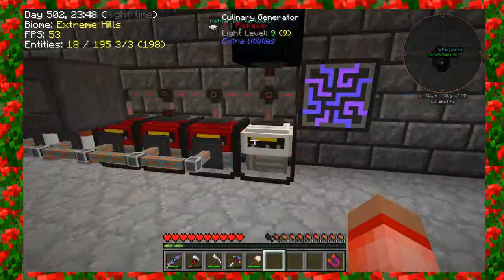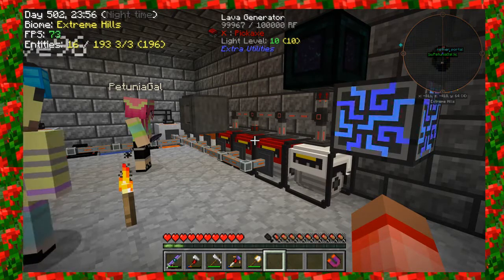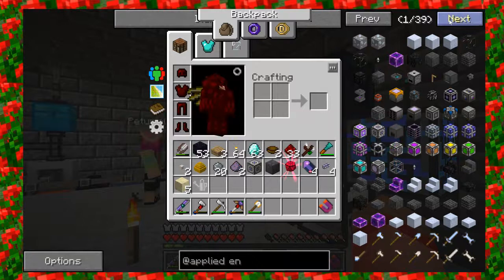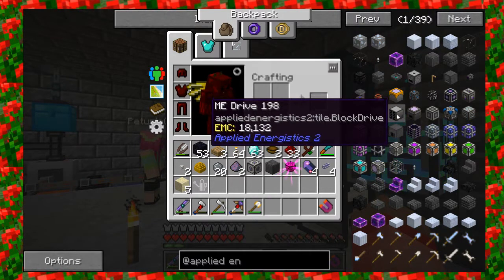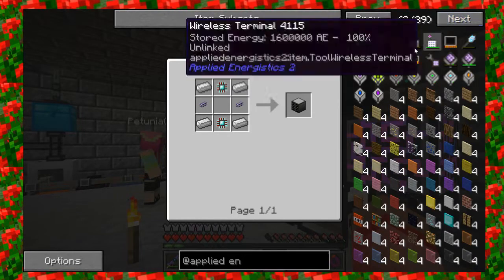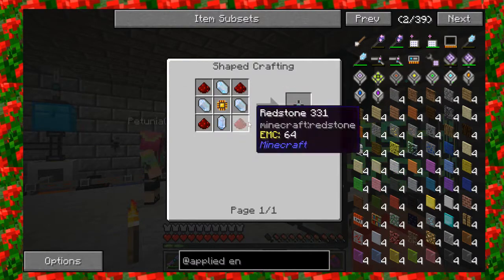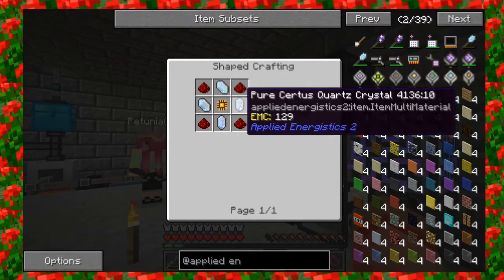So what we're trying to do is the ME Crafting Terminal. We've got the ME Crafting Terminal, disk drives, and storage. We're going to split it up and see who can make what. I'm going to do the ME Terminal. I'll work on the logic processor, which is part of it. The storage drives require storage components. Immortal, do you want to do the disk drive or the storage components? I'll do a disk drive.